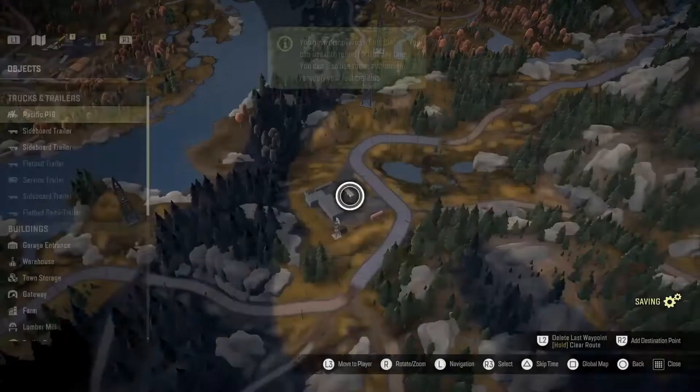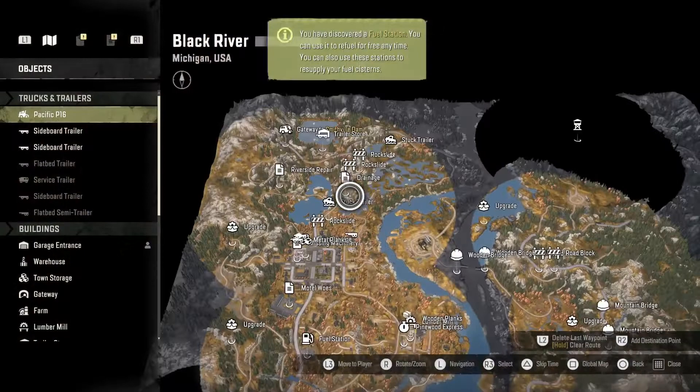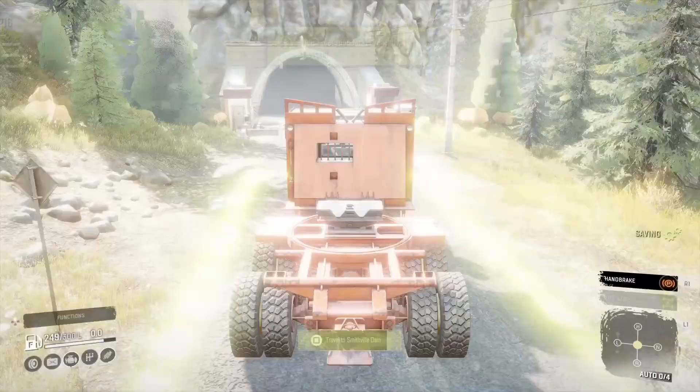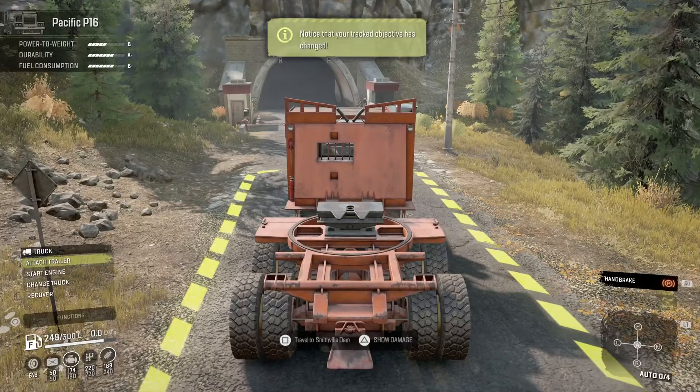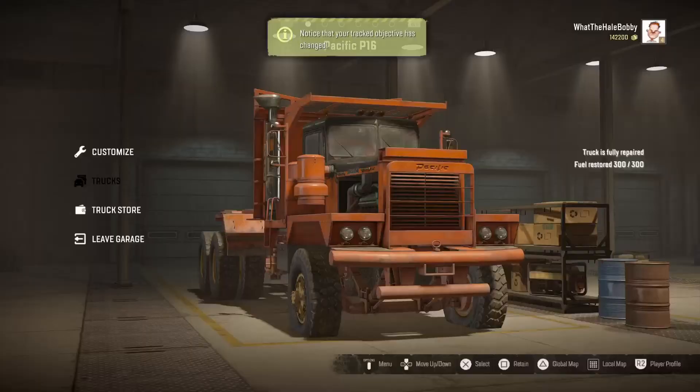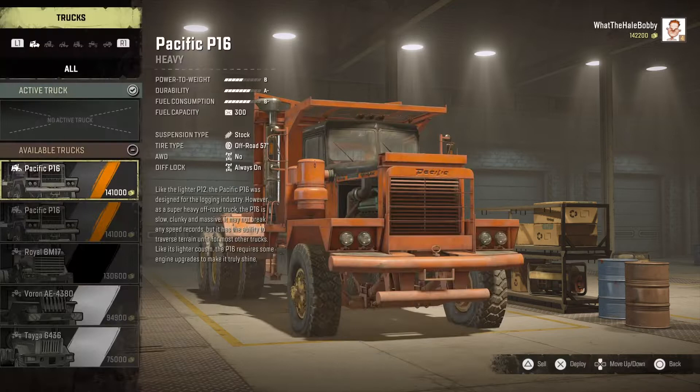What you do is hit local map again, go back up to where you left the vehicle, get in it, and recover it. Then retain it — and now I've got two of them. See, it's that easy. And watch this — sold that one.